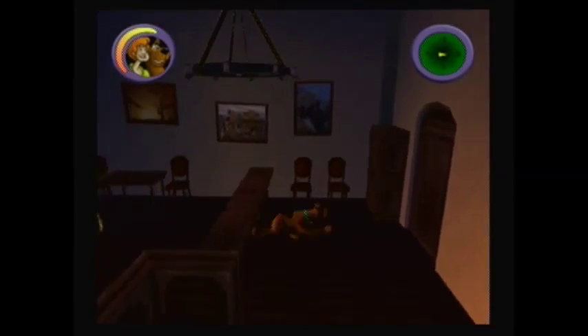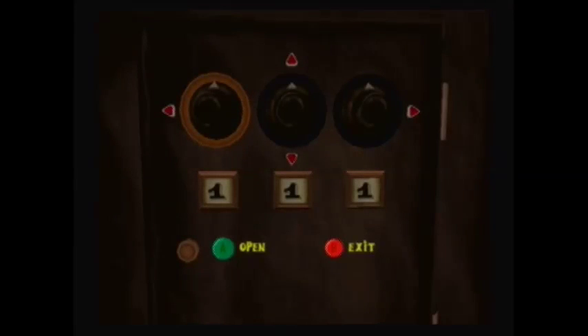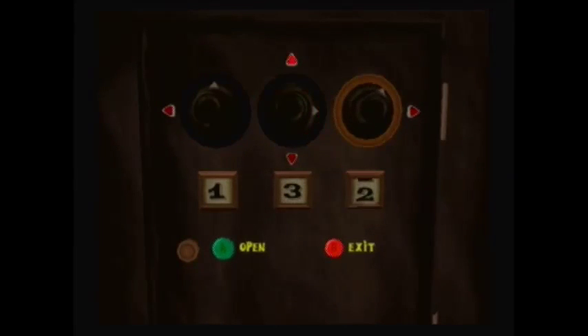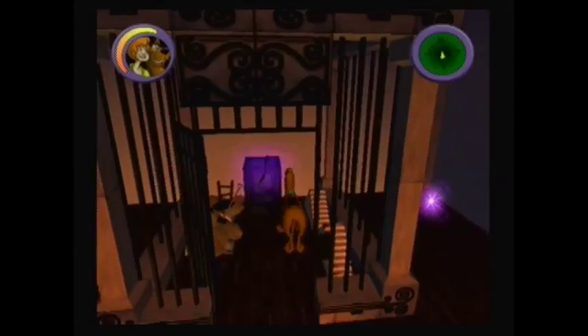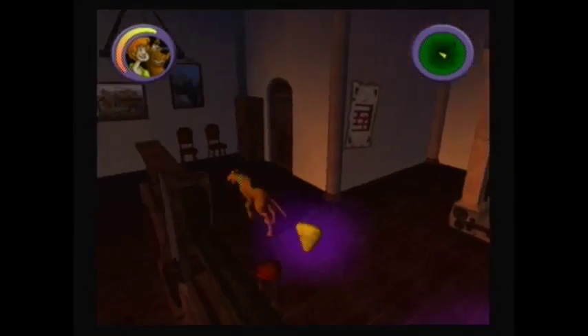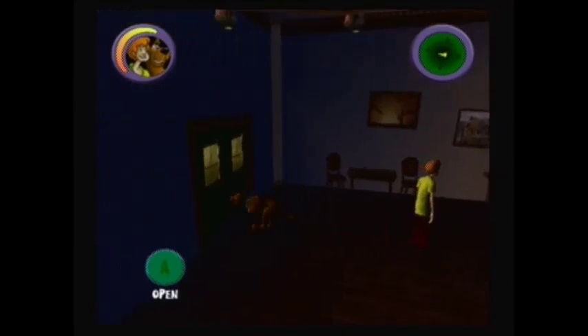Careful, Scooby! Use Scooby-Doo to crawl under the desk. The combination is 137. Inside the safe, we find the dust devil page. Now we can capture all the dust devils. Ready! Scooby-Doo!